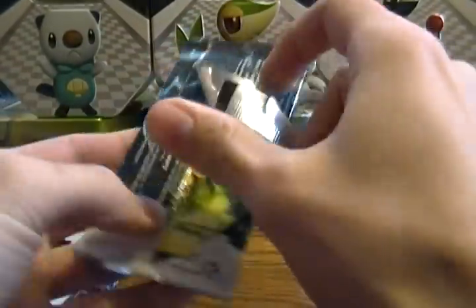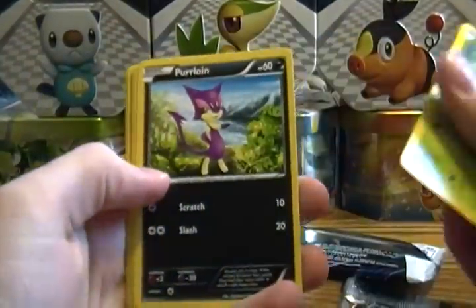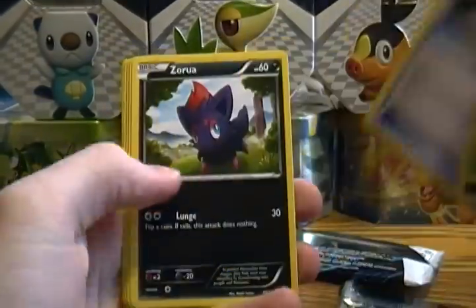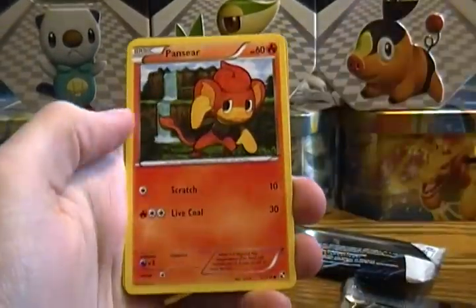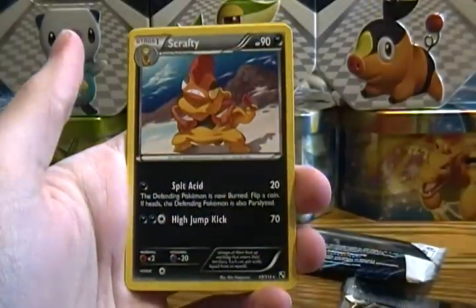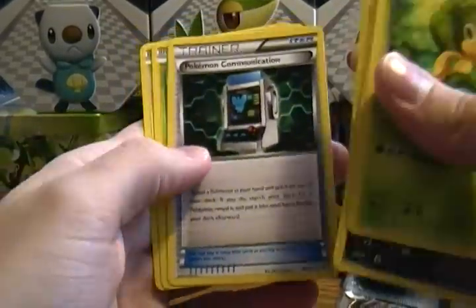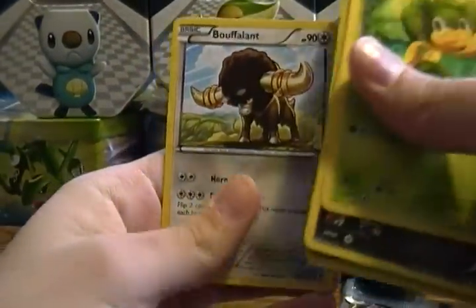Three packs to go, and I'm almost out of camera space so I'm going to turbo through these. Pack four: Pansage, Purloin, Energy Search. Pansear, Reverse Foil Sawk — nice — a Scrafty, first one of those I've gotten, rare Pokemon Communication, Maractus, and Bouffalant.